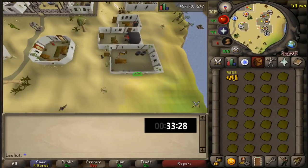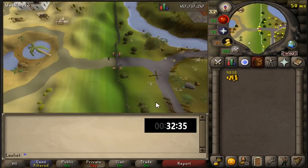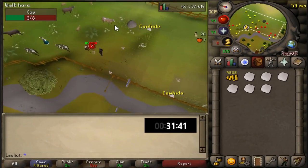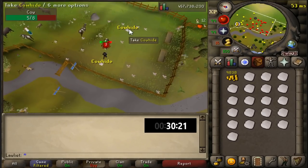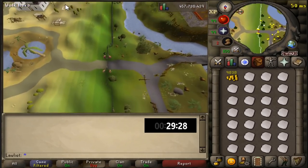You could use energy potions to cut down on walking time, but I'm not sure it's worth it — right now energy potions are around 475 coins, so I'll leave it up to you whether it's worth spending money on that. They also take up inventory space, so something to think about.